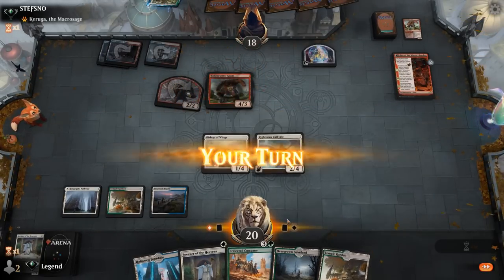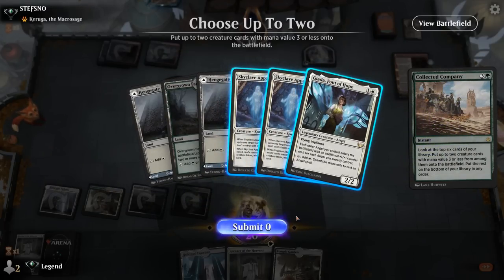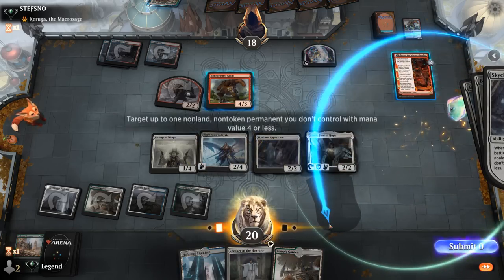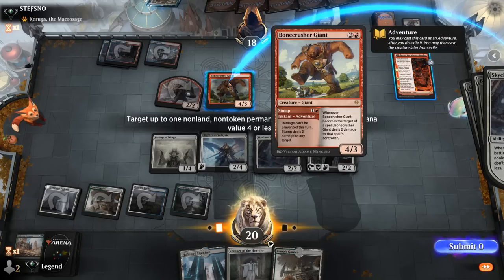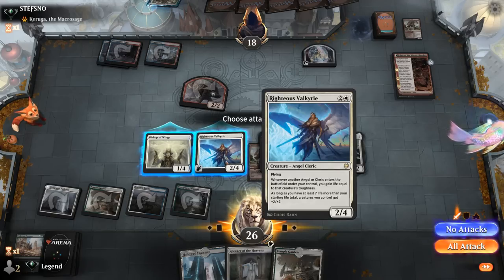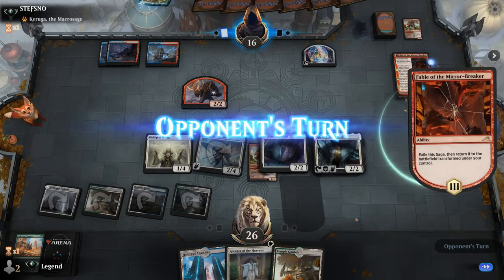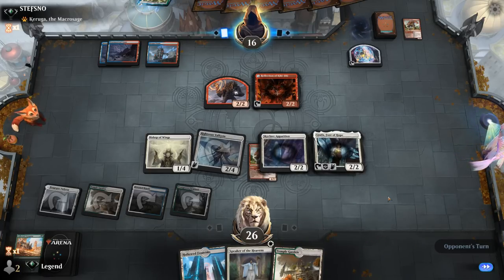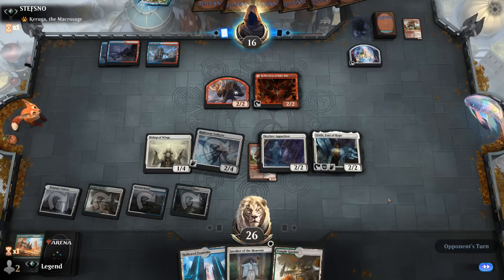We main-phase Company to make sure the opponent cannot interact — we hit some reasonable cards, could have been better. Skyclave can go after Fable or Bone Crusher. Maybe go for Bone Crusher here. We're one life away from growing the team by two. Valkyrie attacks, and now I'm planning to block the Goblin Shaman. Speaker next turn gains one life with Righteous Valkyrie, which gets us to 27. Could see a Burn spell take out Janna or go upstairs to deny the extra life. They take out Apparition instead.